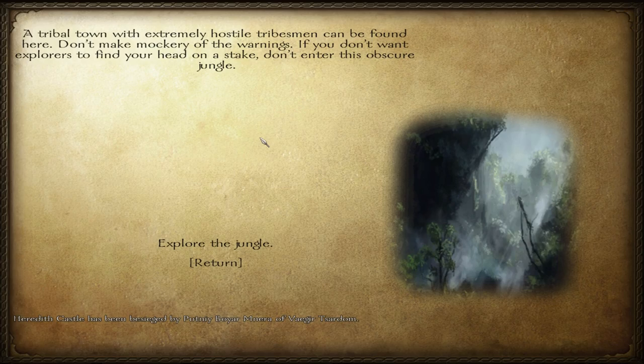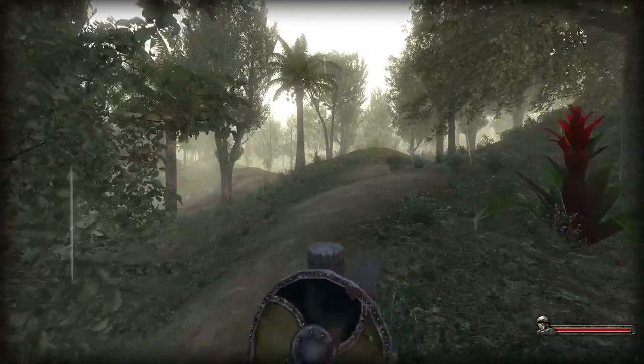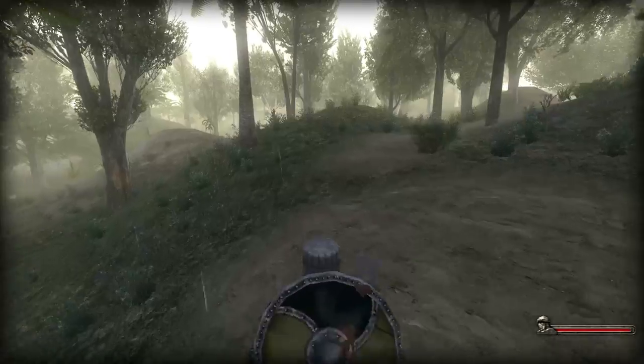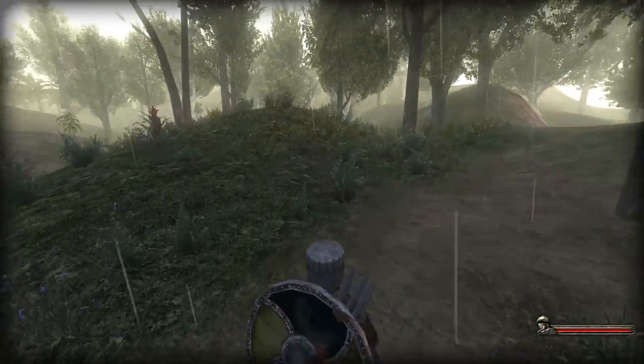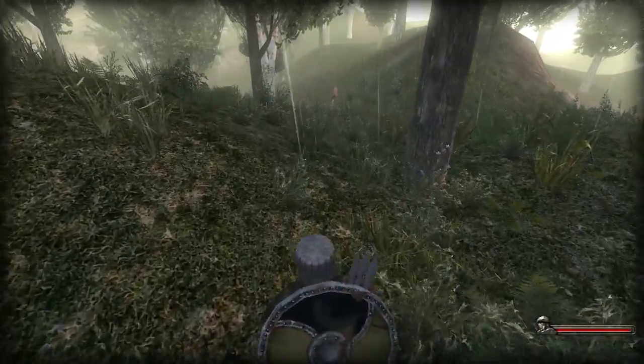A tribal town with extremely hostile tribesmen can be found here. Don't make a mockery of the warnings - if you don't want explorers to find out you're hit on a stake, don't enter. Oh, let's do it. Sounds great, doesn't it? Oh look at this, it's lovely. Oh the town - you can see the village over there. There's extremely hostile tribesmen. I'm sure they're not that bad, I'm sure they're chilled out people - they don't want to fight with me.